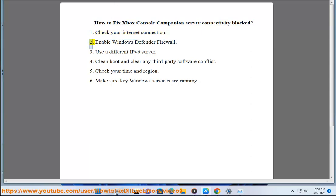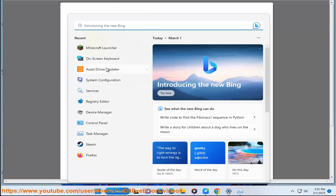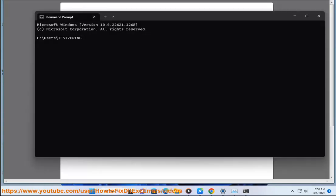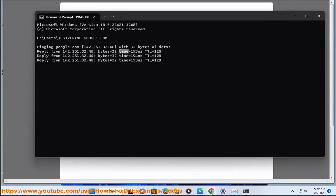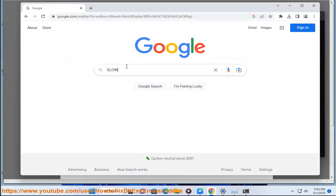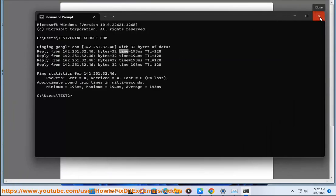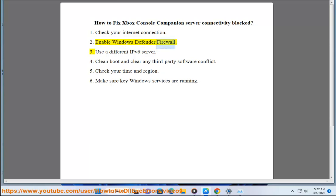Step 2: Enable Windows Defender Firewall.